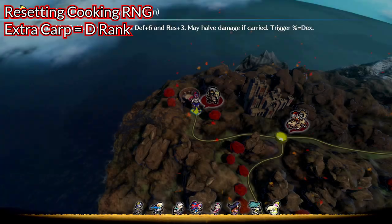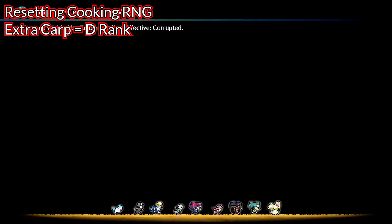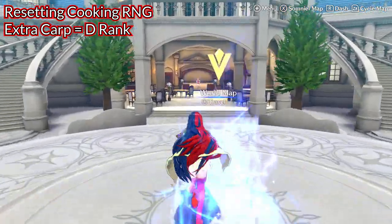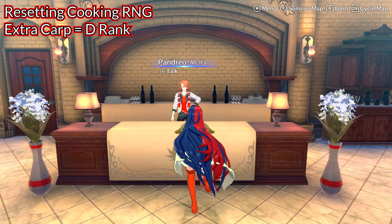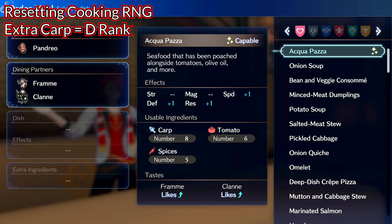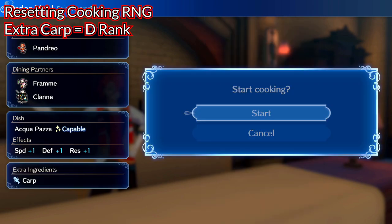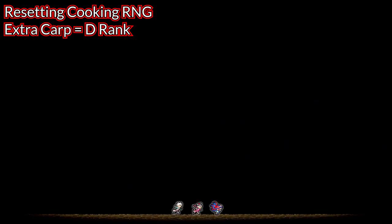As for rare ingredients, I am 99% sure their purpose is support-related only. I could have a rank E dish that debuffed my units but did not improve support — adding the rare ingredients still got the same rank E dish, but support levels went up. I did not do enough testing, but I am positive the type of rare ingredient did not matter. The result of the dish always seemed tied to the regular extra ingredients only. If they do matter, it's a hidden percentage and I do not feel like doing hundreds more trials at the moment.